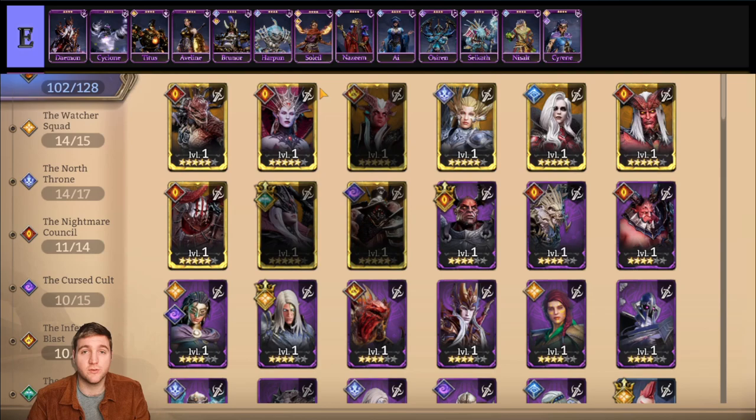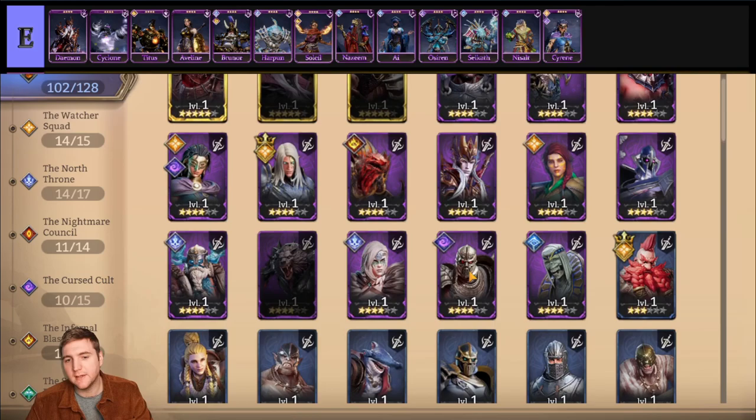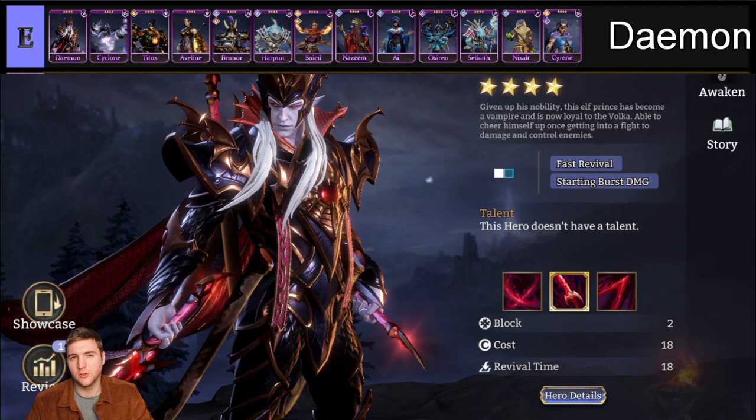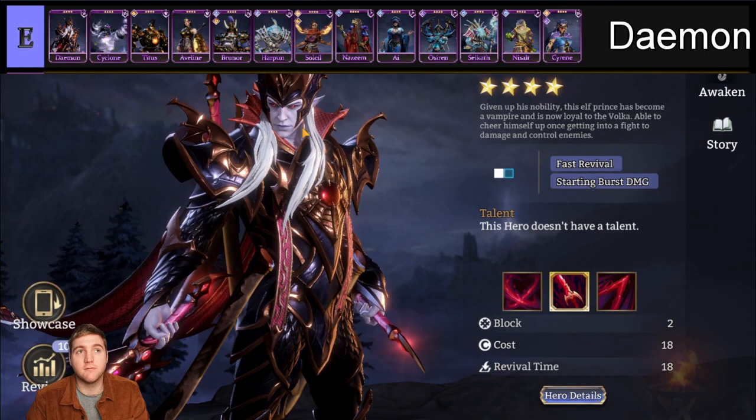Moving on to the E tier. These are heroes you just don't want to build — it's a waste of resources. We really want these heroes to be rebalanced. Some may be used by players late game with some success. First we have Daemon. He has no awakenings, belongs to no faction, and is a fighter whose skills don't really do a great deal.